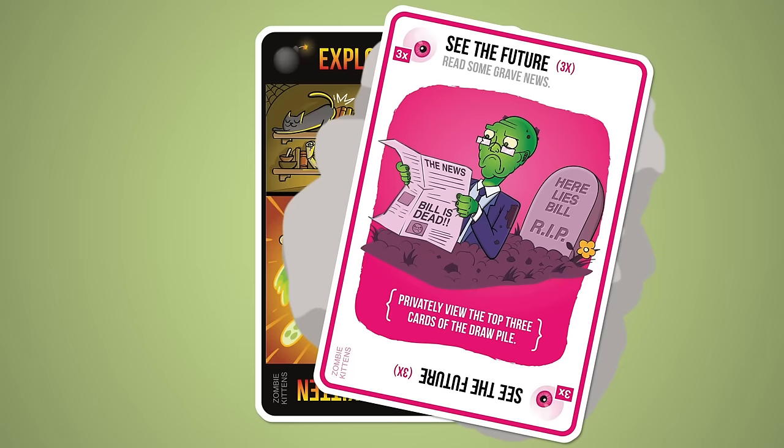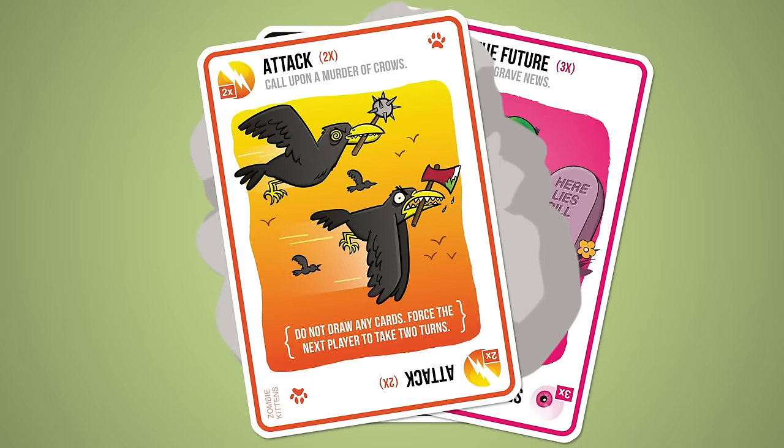All the other cards in the game will help you avoid drawing the exploding kittens. For example, you might play a card that lets you secretly look at the top few cards before drawing, or a card that lets you force another player to draw instead of you. Players keep playing and drawing cards until there's only one player left, and that person wins the game. Basically, if you explode, you lose. If you don't explode, you win!